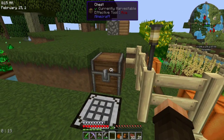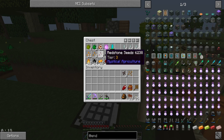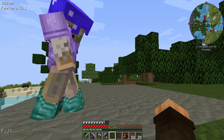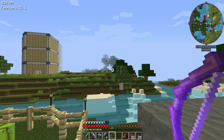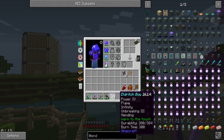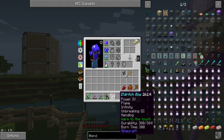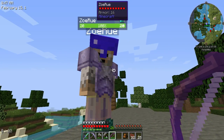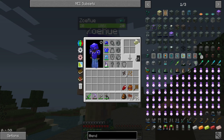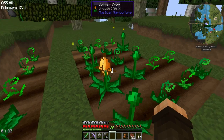Man, this eldritch bow! Let me show you guys what this bow is that I got from a drop. Look at this — Power 4, Flame, Infinity, Unbreaking 3, Mending, and then Worm to the Touch. He got that off a drop! That's awesome — it was a skeleton firing that at me, so glad I didn't get hit too much.